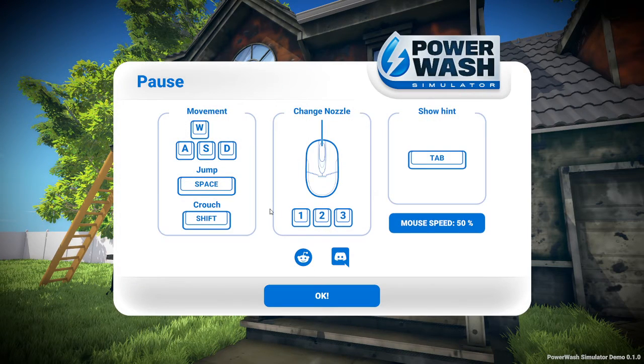So the movement is WASD, jumping is space, crouching is shift. Changing the nozzle is middle mouse button - I would assume scrolling works too. Mouse speed is currently at 50. You can use 1, 2, 3 to switch nozzles, and show hints is Tab.